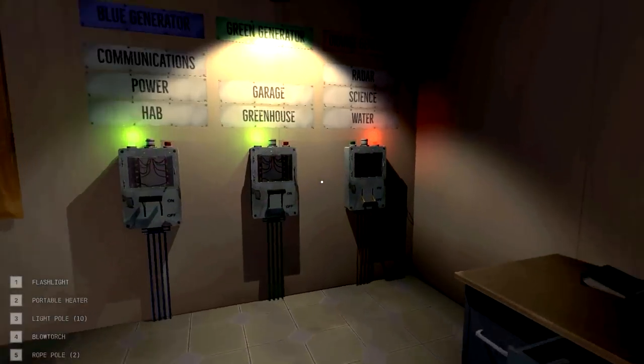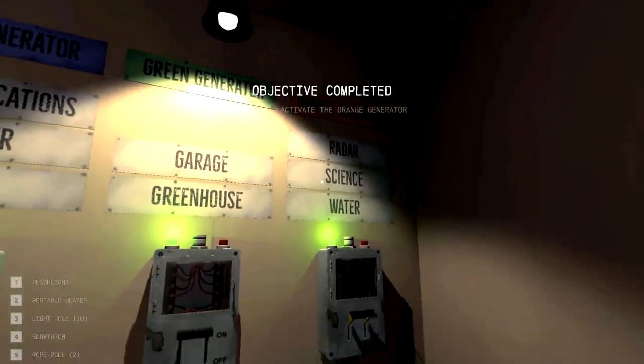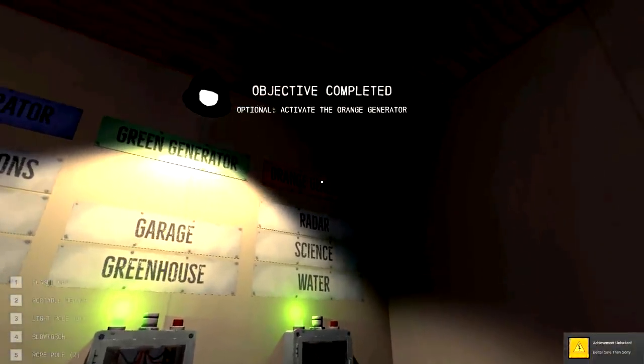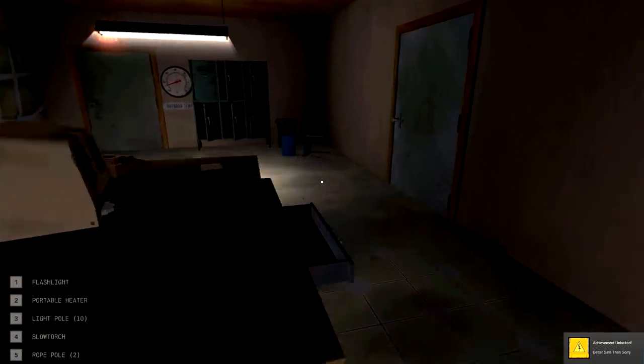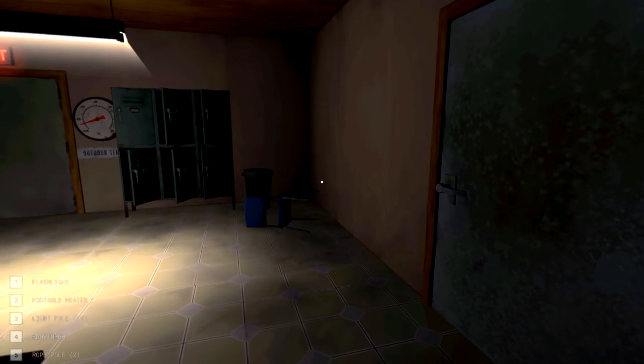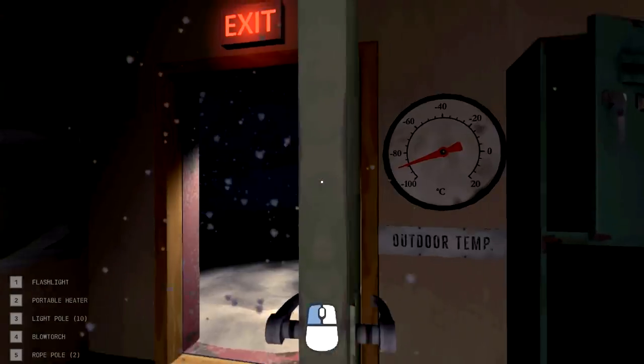Thank you so much for joining me. We're back in Near Death - last time I forgot to go up top and turn it back on. Now we have the water science radar and the orange generator is up and running. I did realize when I got back that I forgot to come flick the switch on the roof. My bad, it happens - not perfect. We'll close this back up.